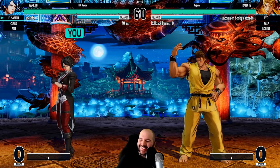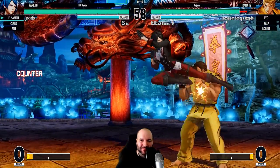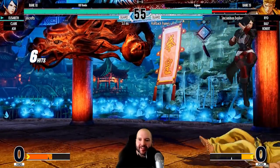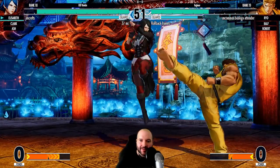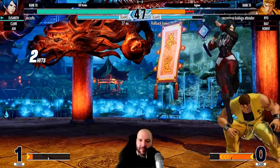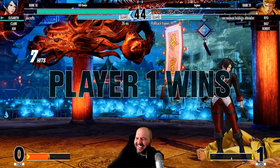Let's see if we can find some more matches. I like this guy's name — 'Uncommon Bodega Attender,' pretty funny. He had a pretty good win rate before the match. Easy combo there — rolled out on me, nice DP. I'm gonna roll out of the corner. Anti-air — down heavy — go overhead here, he wasn't ready. Empty jump low — going for the kill. Yes! Elizabeth, she's cracked.